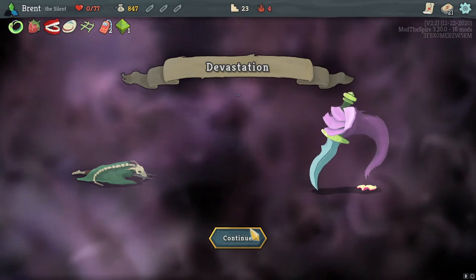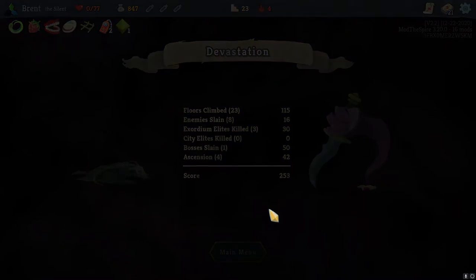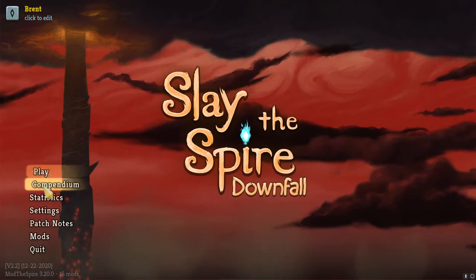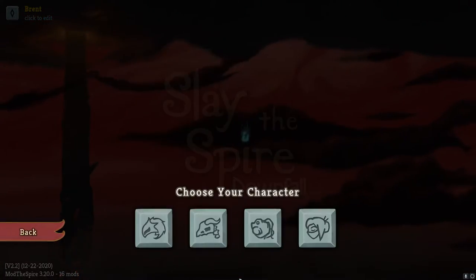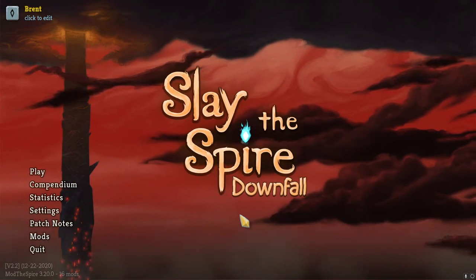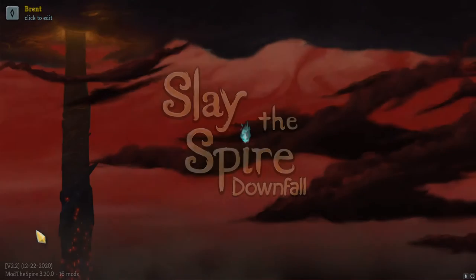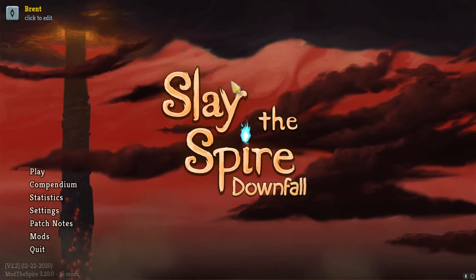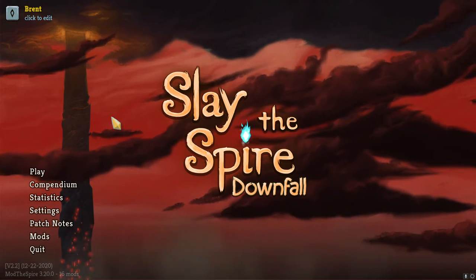Devastation is unfortunate. Another short one too — 20 minutes, not enough to start another one really. Especially when the next one will be the Defect, and that's going to be another slow one. So sad — we were making such good progress. I was feeling it but we just never picked up the block we needed and never got an After Image or ornamental fan or something that increased our block with the amount of cards we played.